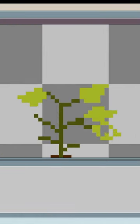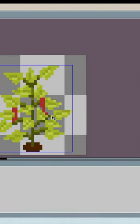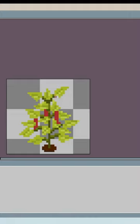Someone recently left a comment suggesting that I add spicy peppers and berry bushes to my upcoming game, so you know I had to get on that. I started with the spicy pepper plant, and I whipped up an asset, and decided to go for red jalapeños.